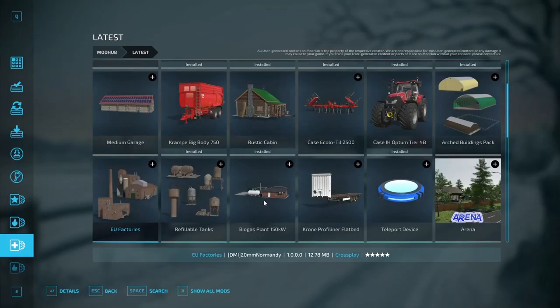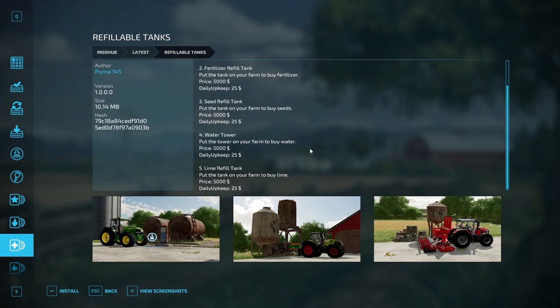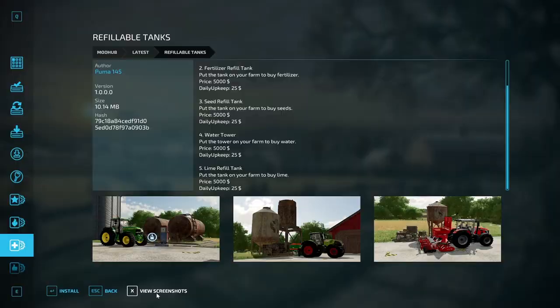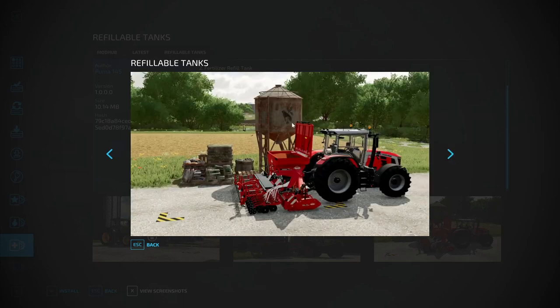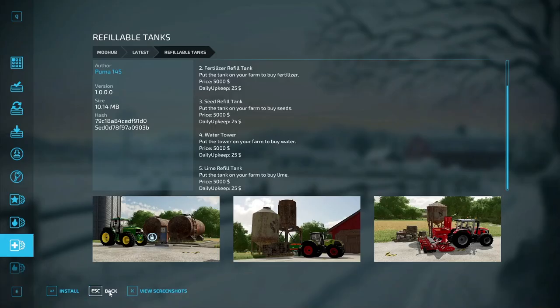Next we have Refillable Tanks by Puma 145 - nice rustic, rusty-looking tanks. There's a diesel refill tank, a fertilizer refill tank, a seed refill tank, a water tower, and a lime refill tank. All of them cost $5,000 each with a daily upkeep of $25. I like how they look - nice and old and used. Pretty cool if you've got an old-style farm.